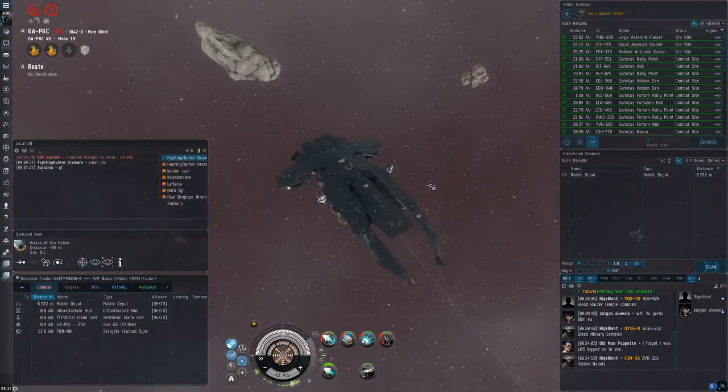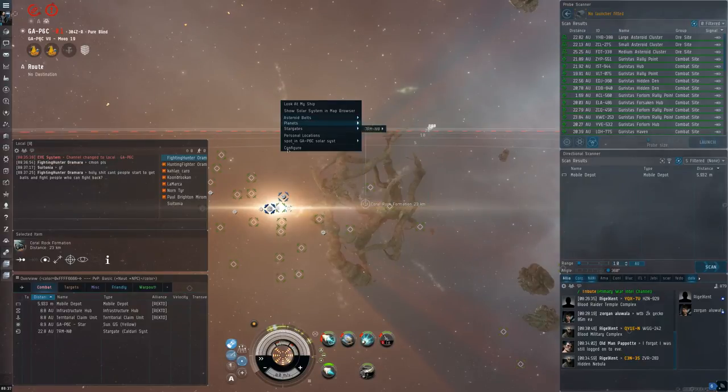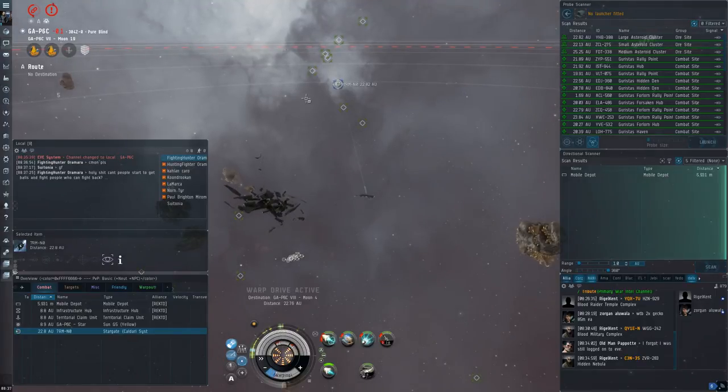It's great for riling people up and getting them to form up to kill you. I've never seen people get as mad or want to form up to kill something as much as when flying a Garma, and it can be really funny if you want to roleplay that douchebag persona in local to generate fights.